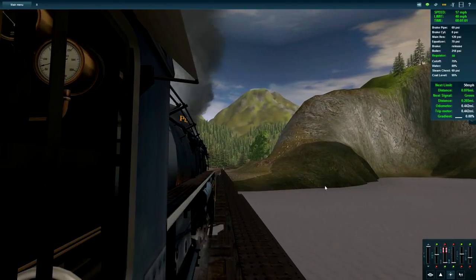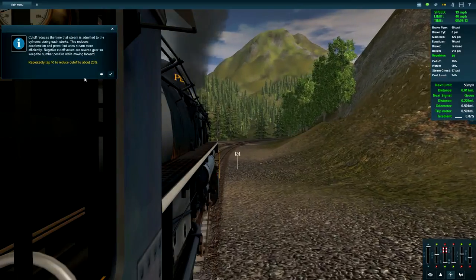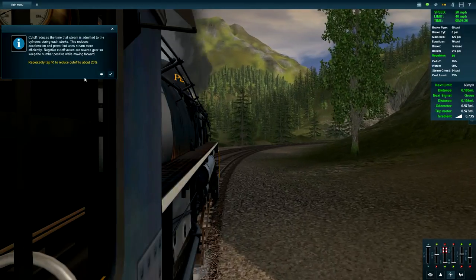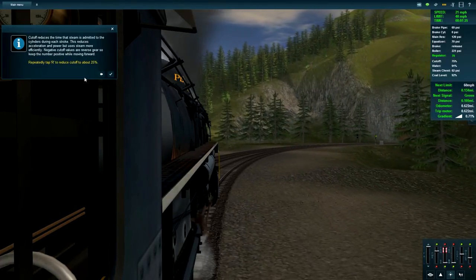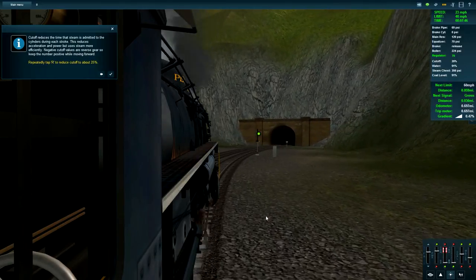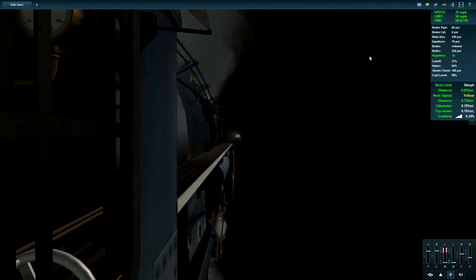The cutoff reduces the time that steam is admitted to the cylinders during each stroke - this reduces acceleration and power but uses steam more effectively. Negative cutoff values are reverse gear, so keep the number positive while moving forward. Tap R repeatedly to move the cutoff to about 25. I forgot where the cutoff control is, so I'm just going to do this the old-fashioned way. Getting up to 27. The chugging sounds very nice.